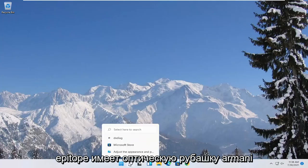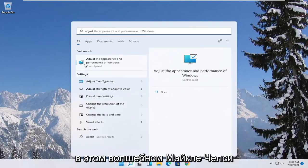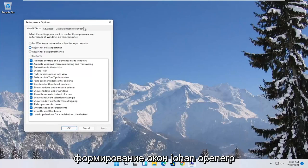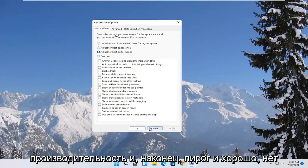Something else you can try is to open up the start menu search and type in 'adjust'. The best match should come back with 'Adjust the appearance and performance of Windows'. Open that up, select where it says 'Adjust for best performance', and then select Apply and OK.